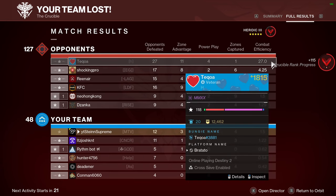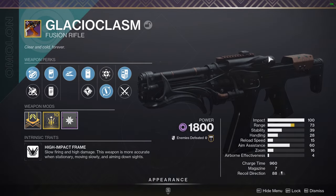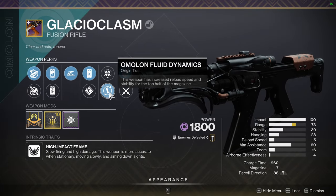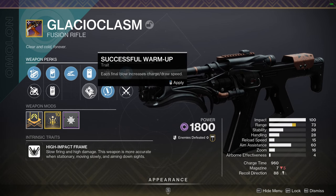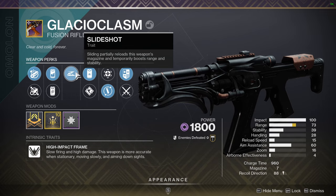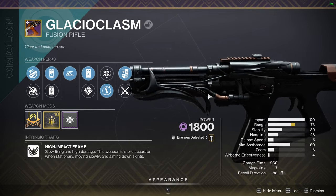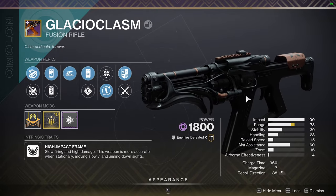This guy didn't die once. Hopefully we can get a smaller map for the SMG, otherwise I think we might have to switch over to like a Glacial Chasm. We picked this roll up as well — we got Reservoir Burst or Successful Warm-Up, Reservoir Burst being probably the best for PvP. Slide Shot, Liquid Coils, Chamber Compensator, and a Range Masterwork — so this one's definitely up there.